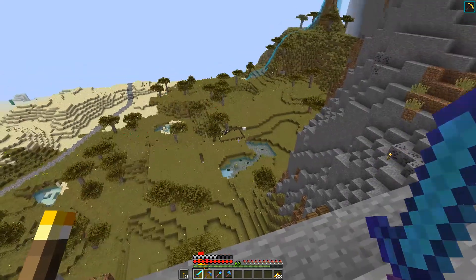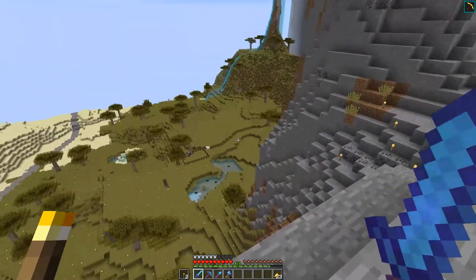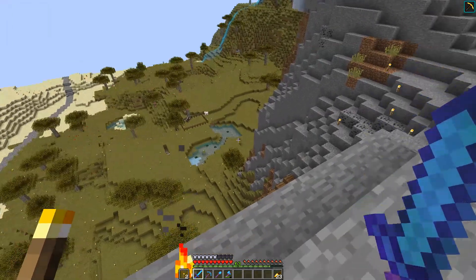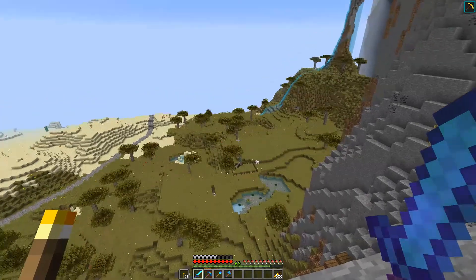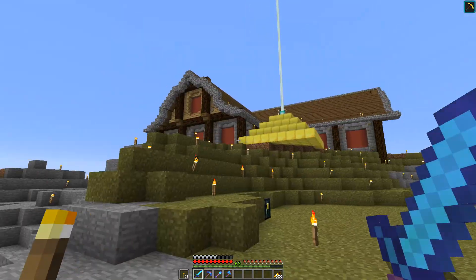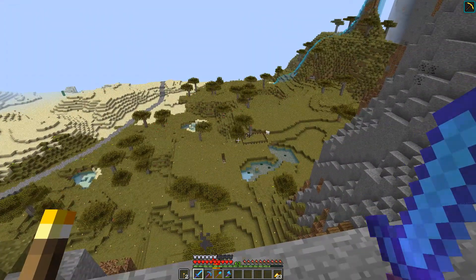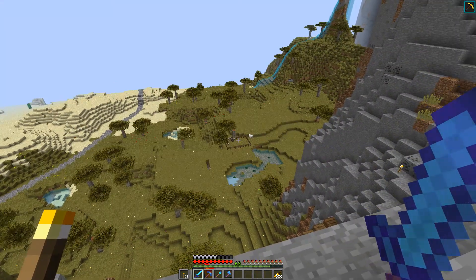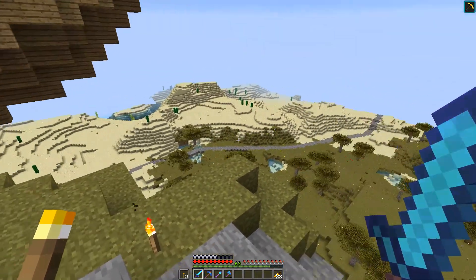A little something has changed - we have this beacon outside again, and down there we only have two cows left. All the rest - the farmland, pumpkins, melons, sugarcane - the whole house ship is gone. We are now completely up top except for those two.